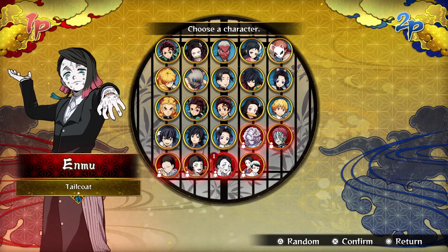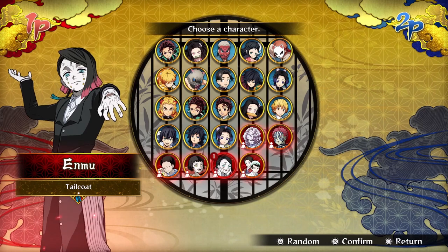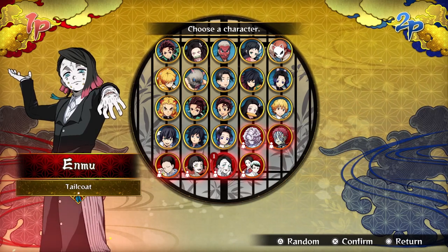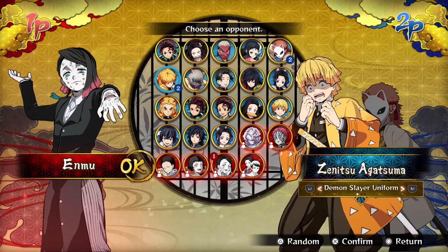Hello everyone, this is MrRubberonin here again. The update just came out so now we've got Enmu, Yushiro, and Tamayo. Let's start off with Enmu and check out what he has. We're going into training mode for the first time to experiment together.